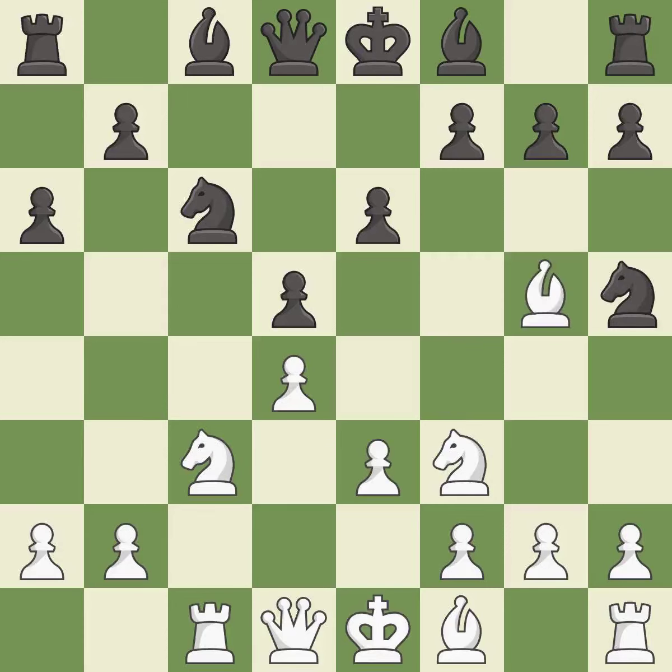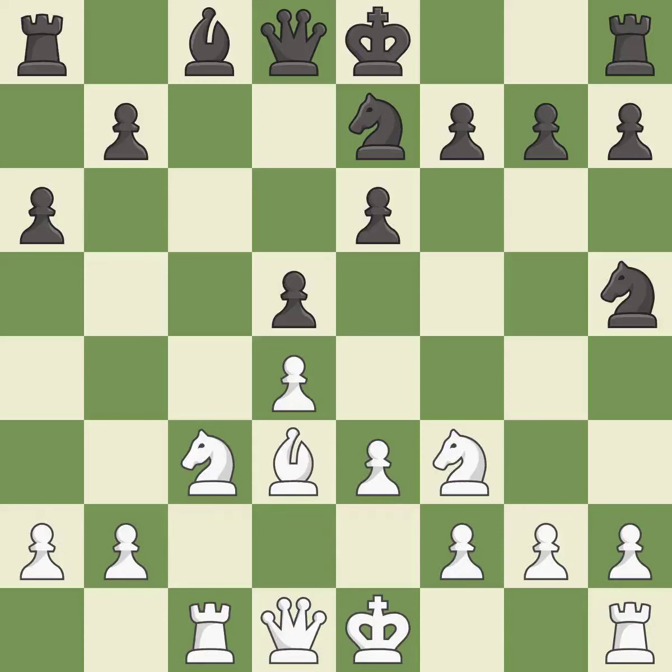This wins a tempo by threatening a queen and forcing it to move away. It is best. This blocks an attack on a vulnerable queen. It is best. This maintains the balance in material with a good trade. It is best. Takes back. This develops a bishop off its starting square, getting it into the action.